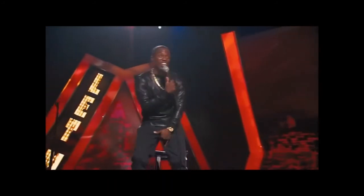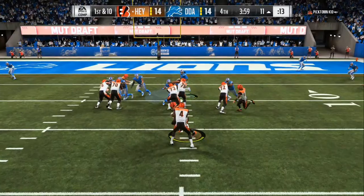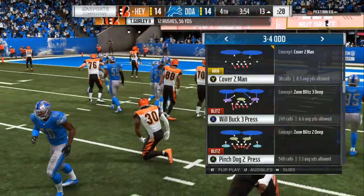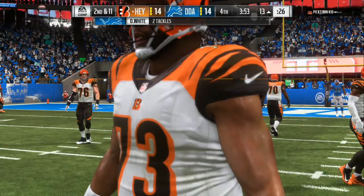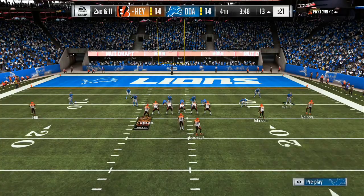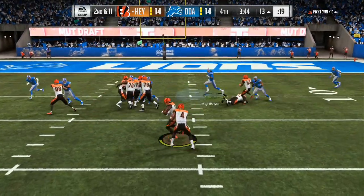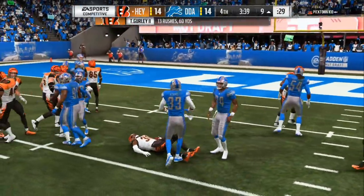It takes no skill to do unrealistic things in a football game. Over the past three to four years they need to tone that down a lot. No linebacker should be able to watch a drag and jump back to a post that's more than 10 yards down the field — it's unrealistic. They also need to implement fatigue and penalties across all modes.